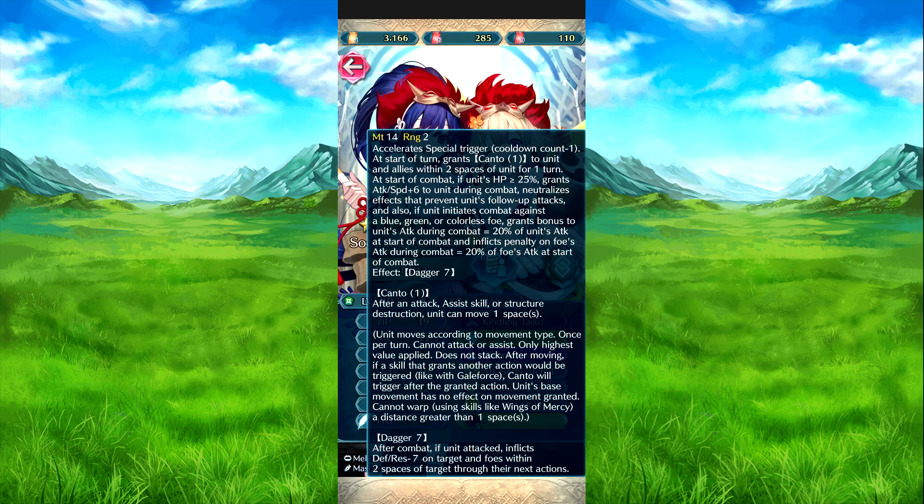Neutralizes effects of their defense to their follow-up attack. And also, if they initiate combat against a blue, green, or colorless foe. Grants bonus to their attack during combat equal to 20% of their attack at the start of combat. Un-effects penalties on the foe's attack during combat equal to 20% of the foe's attack during combat. And base Canto is just — after an attack, assist, or structure restriction, they can move again. It's one space — standard movement rules apply, cannot warp.